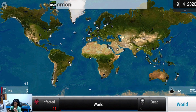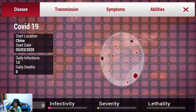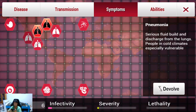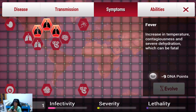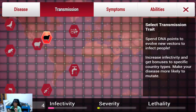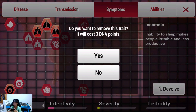COVID-19 begins to spread and I can't really control it — it will spread to different places by itself. Let's evolve something else. Pneumonia is one of the symptoms, so we'll evolve that. We'll get sneezing next. For fever we can get that later. We want to devolve insomnia because there isn't any insomnia symptom for the actual virus, not that I know of.